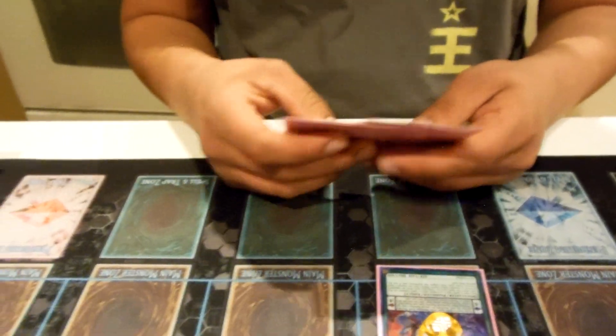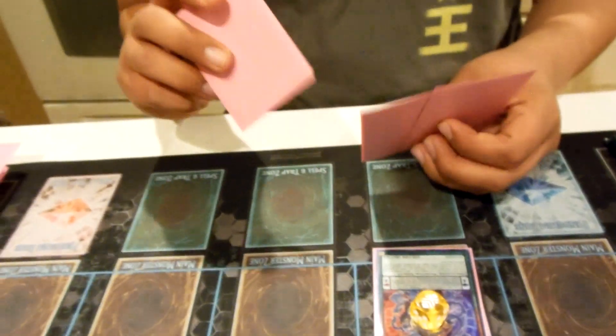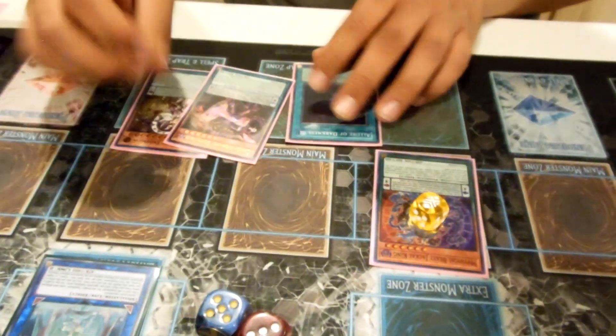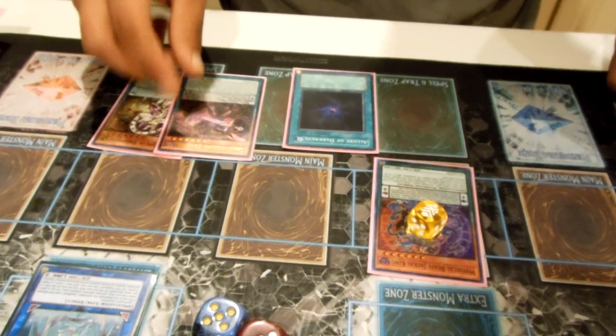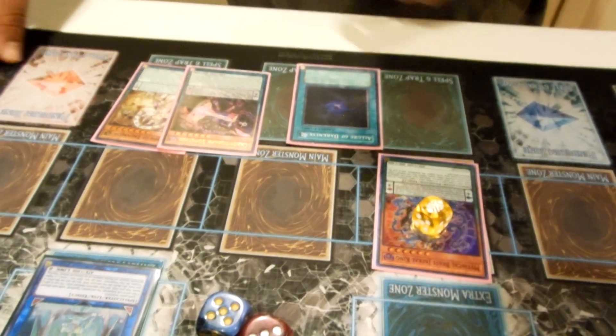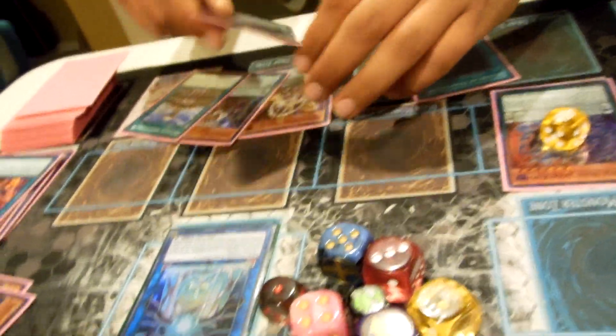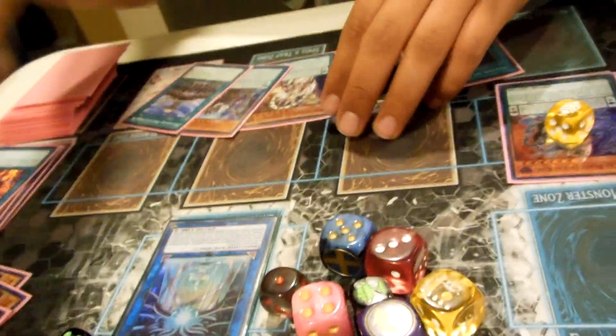We top-deck Chronograph Sorcerer, which is okay. We're going to activate Allure of Darkness — this isn't a Saline build so we won't have Saline available immediately. Draw two cards and banish Chronograph in this instance.